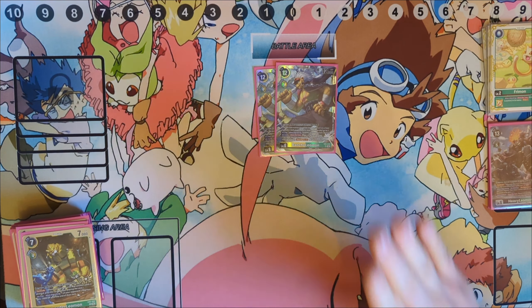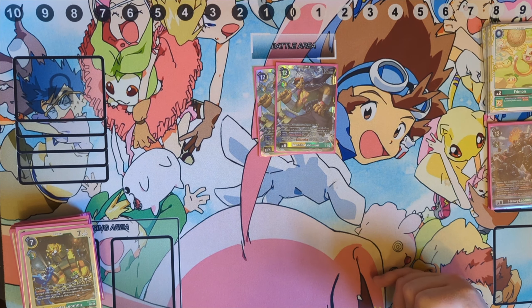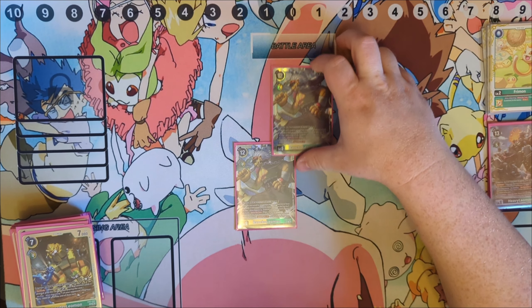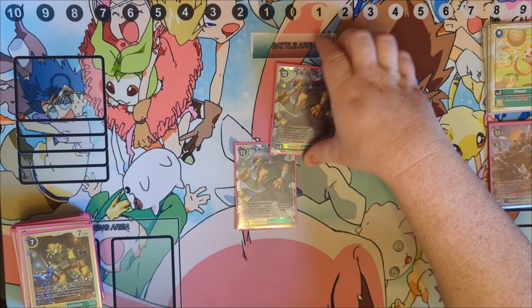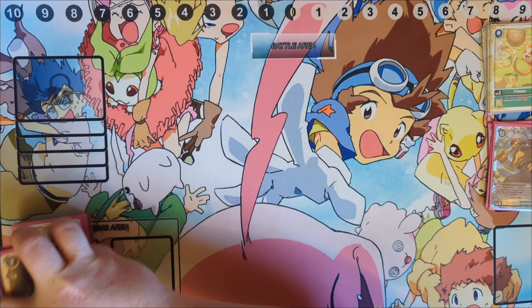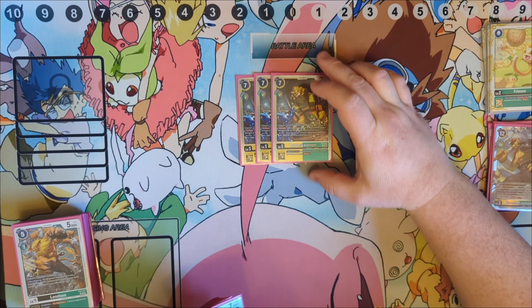Our other two Megas are two copies of Bancho Leomon. Bancho does not carry Fortitude, but on play or when digivolving, suspend one of your opponent's Digimon. Then once per turn, when a Digimon becomes suspended, one of your opponent's Digimon gets minus 4,000 DP and minus one security attack until the end of their turn. So you digivolve him, minus 4k that big hitter coming your way next turn, minus one security attack — basically forcing them to attack your Digimon and leave your security alone.